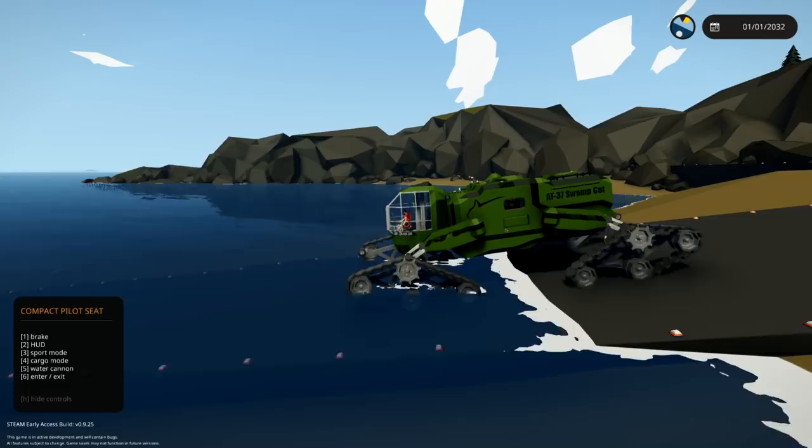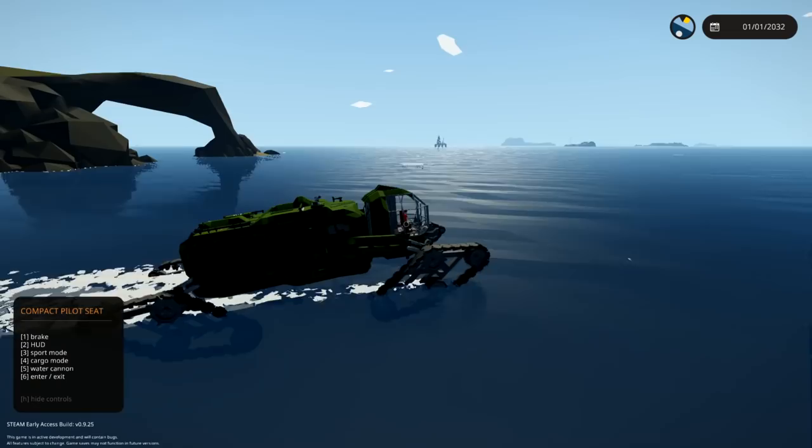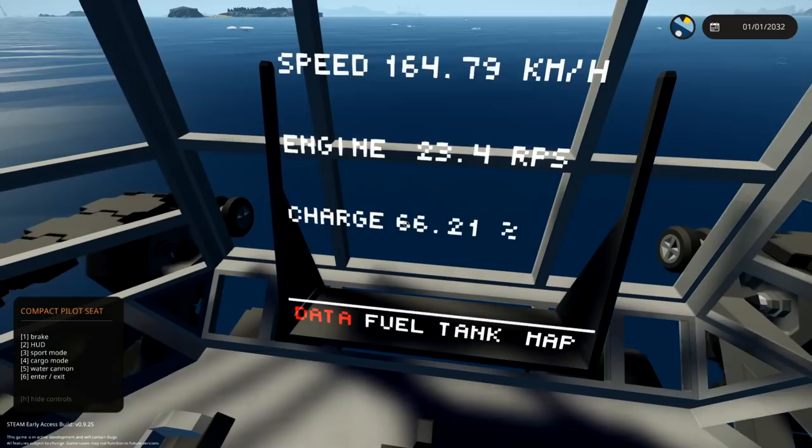I don't know whether we have to do anything special to get into water mode, but there we go - we're in the water and we're off. This is insane! So this is the hood. We got data right here which shows us our speed, our engine RPS, and our charge, which is, I guess, our battery charge.